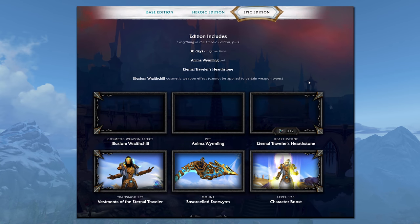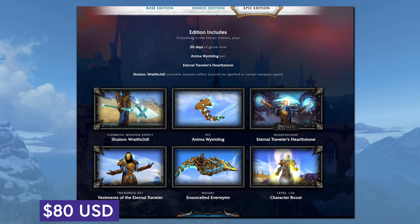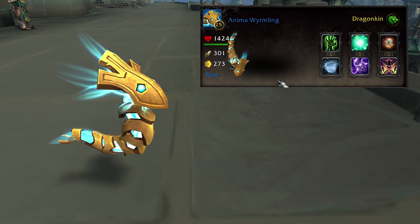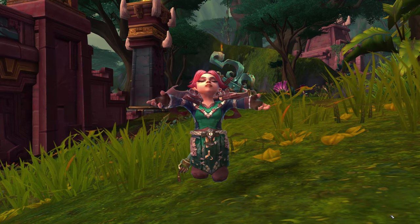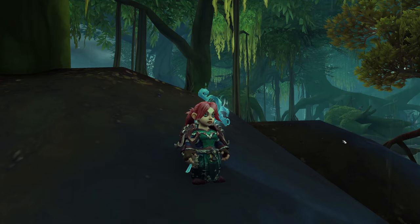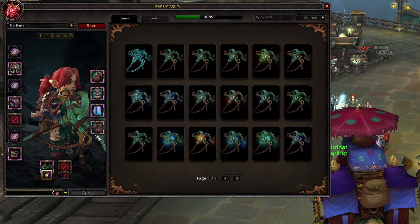There's one more Shadowlands edition available, and that's the Epic Edition for $80 US. This is $10 more than the BFA Digital Deluxe was, but there is more included. You get all of the earlier stuff — the game, DK unlocks, boost, mount, transmog set — and then also a battle pet, a cosmetic hearthstone toy, a weapon enchant illusion, and 30 days of game time. The battle pet is the Anima Wyrmling; the moveset and stats won't change your life, but it's kinda cute and matches the mount. The Eternal Traveler's Hearthstone toy is a cosmetic hearthstone — we do have a lot of hearthstone toys these days, but that's pretty neat. It kind of stomps on the holographic one that you craft on Mechagon by doing a similar concept, but just much flashier.